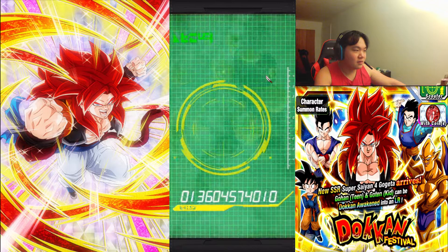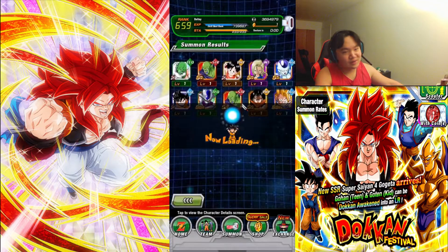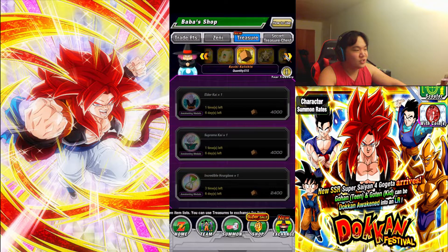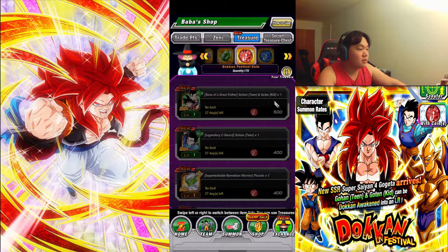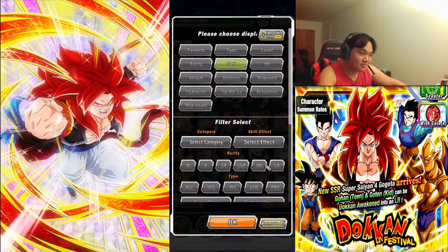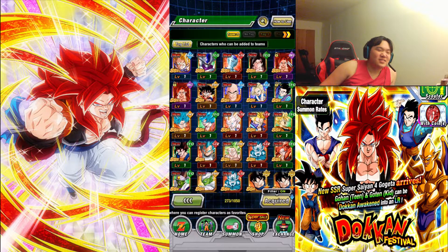Oh boy, this Cooler is old. Well, that's fine — you can't ask for too much. But let's check out the red coin shop. The Gohan and Goten is back! Oh my freaking gosh — we got them twice! Twice in one multi! I probably shouldn't have summoned after that first big pull.